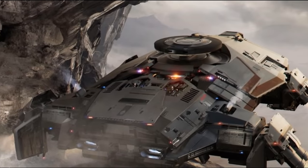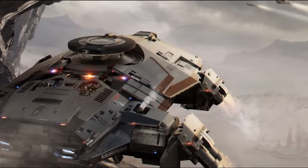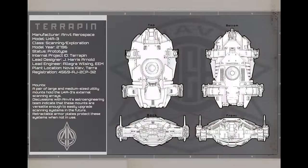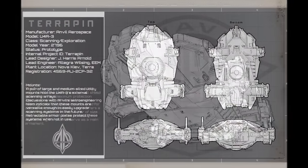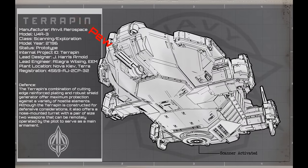With Messer's expansionist ideals newly vilified after his fall, the UEE military opted for a more defensive image, and the Terrapin fit perfectly. It was loaded with enough scanners, shields, and armor for a ship three times the size, yet it's slow, and remains one of the most lightly armed combat craft yet produced.